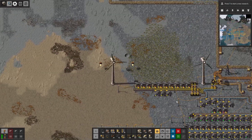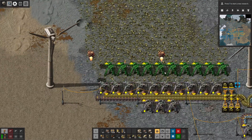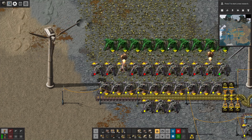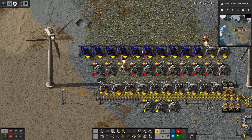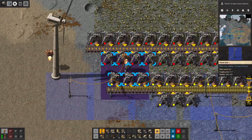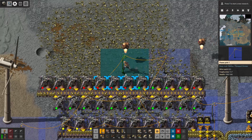First things first — let's build another line here. This is going to be our primary line, and then we're going to start figuring out the aluminum.